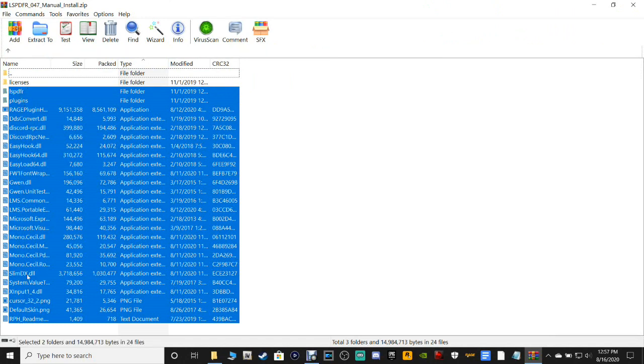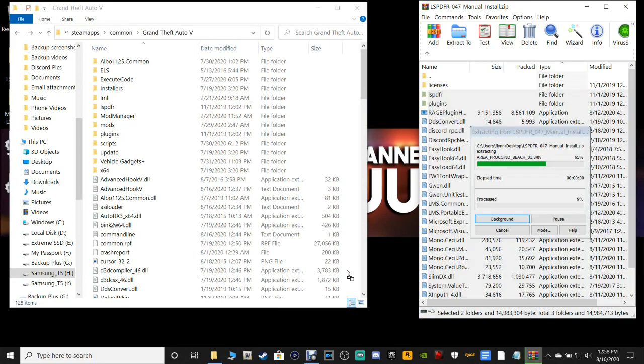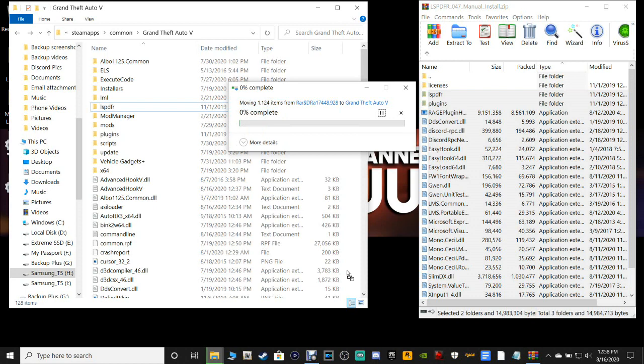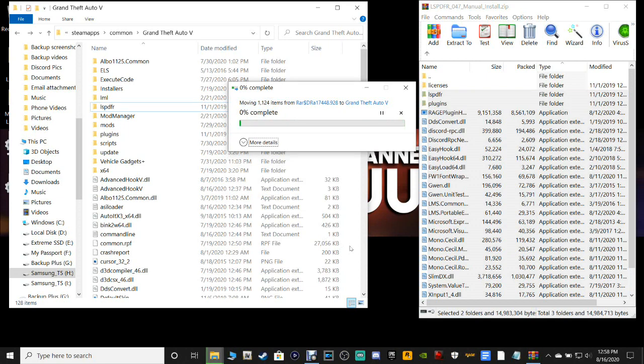Now open up your brand new LSPFR. You want to highlight every single file excluding the license and the readme. Grab all these files, pull them into your main directory, and drop them. It's going to take a minute and ask if you want to override — go ahead and let it process.